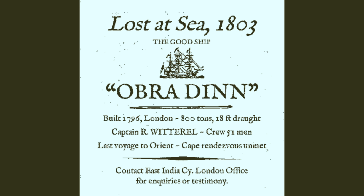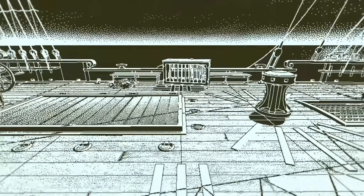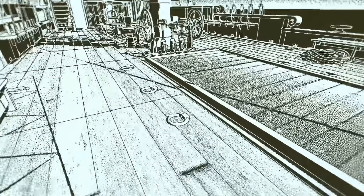Return of the Obra Dinn takes place on a British East India Company ship in 1807. The player takes on the role of an EIC insurance adjuster who boards the derelict Obra Dinn to discover the fate of the ship's now-missing crew. The player must use a set of audio, visual, and documentary clues, along with a fantastical time-travel device called the Momentum Mortem, to solve the ship's various mysteries.